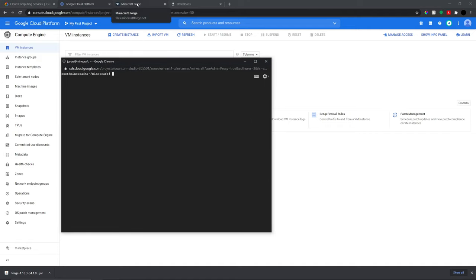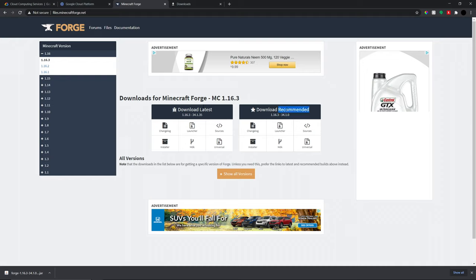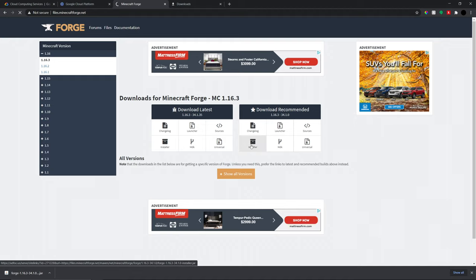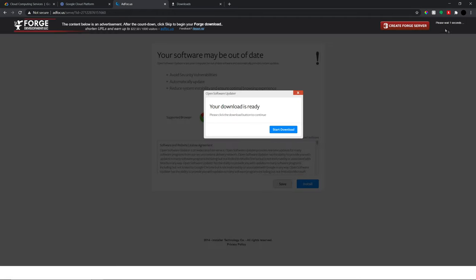Once those are installed, head over to the Minecraft Forge website and pick whatever version you want — latest or recommended. It depends on the mods. Some mods may target the latest version and some may target the recommended version, so it's best to check. Sometimes Forge is completely incompatible with a mod due to version mismatch, so keep that in mind. I'm going to go with recommended and download the installer.